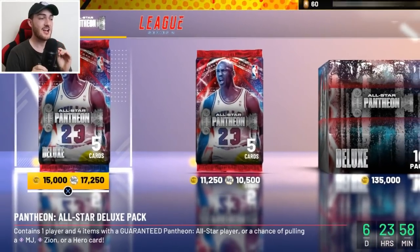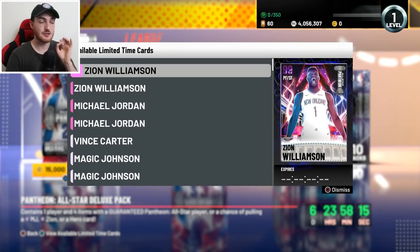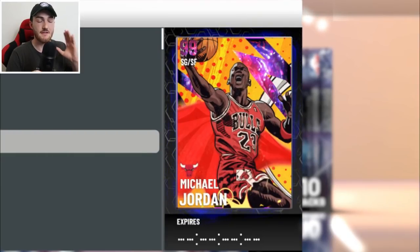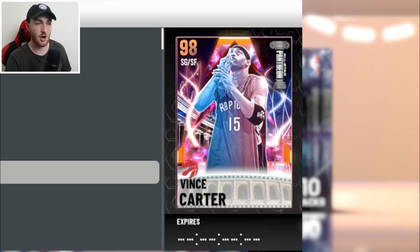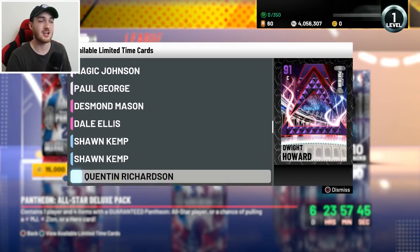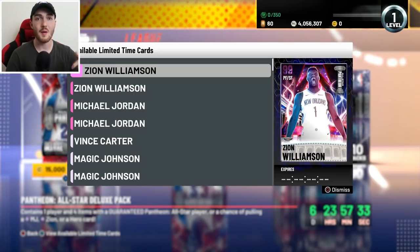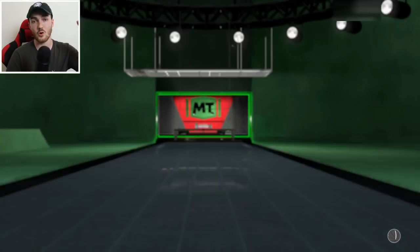We have an insane All-Star pack opening. There are four pullable dark matter cards: Zion Williamson, the Hero Zion Williamson, Michael Jordan, and the Hero Michael Jordan — the first dark matter cards in the game. We also have a Vince Carter Galaxy Opal 98, Magic Johnson Hero 97, regular Magic Johnson 97, Paul George 96, and some pink diamonds. Subscribe to the channel for pack luck, drop a like, and comment below — who looks more insane, Zion Williamson or Michael Jeffrey Jordan?